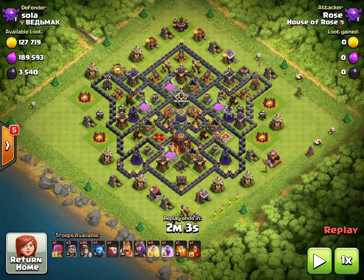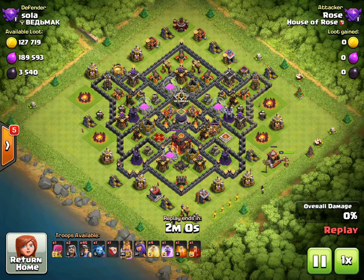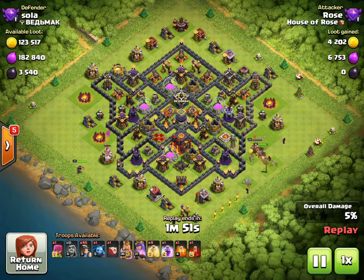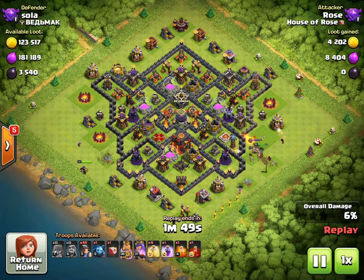It's a quick striking attack. We have the king coming down and we're going to back him up with a couple wizards to make sure we get the miners into the core. We're actually going to get a hero exchange here — the king is going to take on the enemy king.